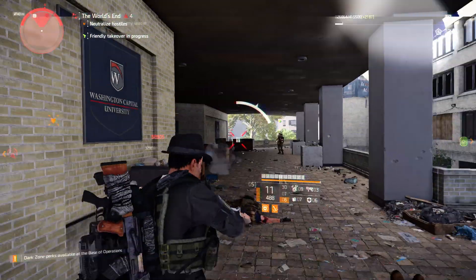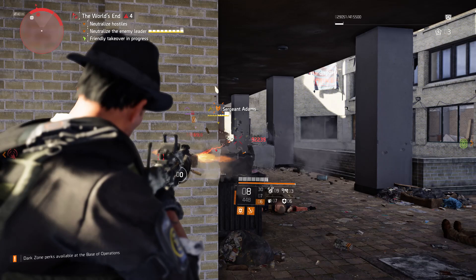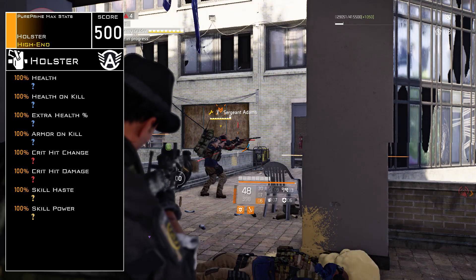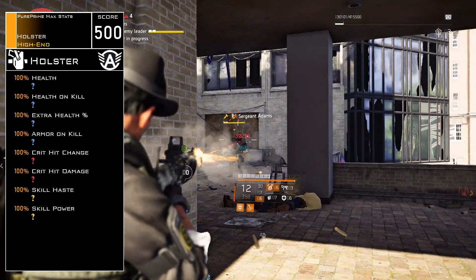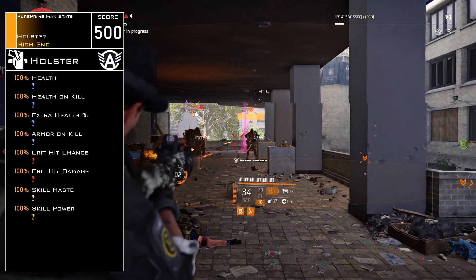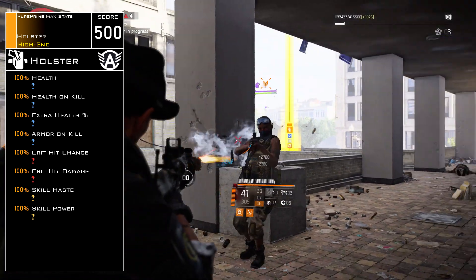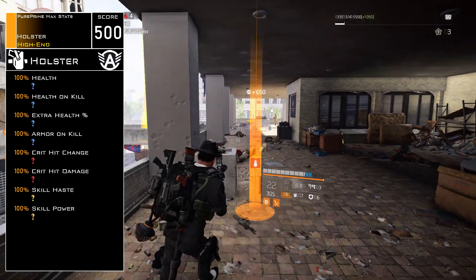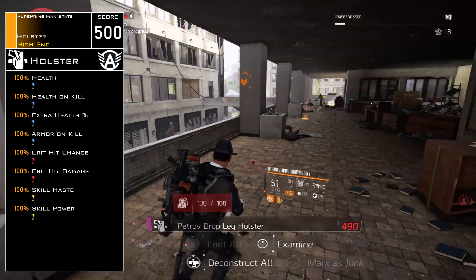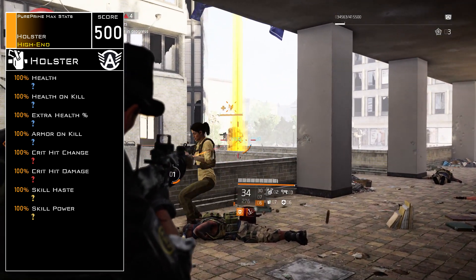Let's start with the max attribute stats beginning with the holster. I made a card myself — you can see it here: PurePrime max stats, gear score 500, holster high-end. Next to the holster on the right side you can see the sign of Aroldi, and that means the best way to farm for the holster is Aroldi. The stats I show you now are the highest stats you can get on a holster.